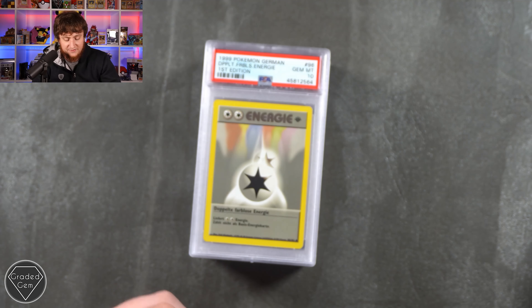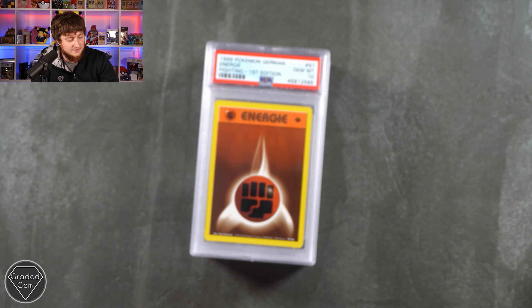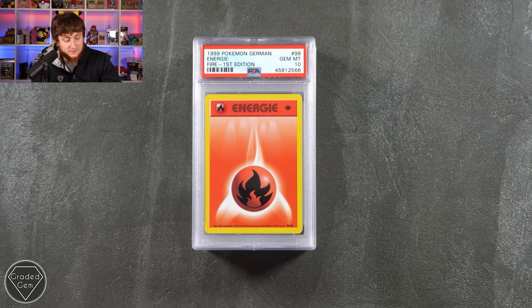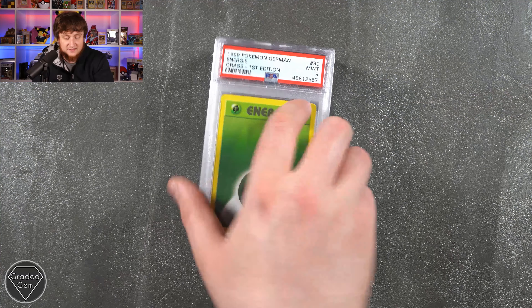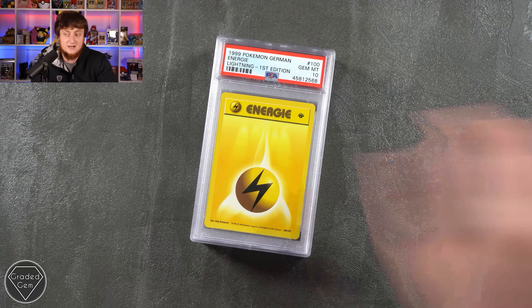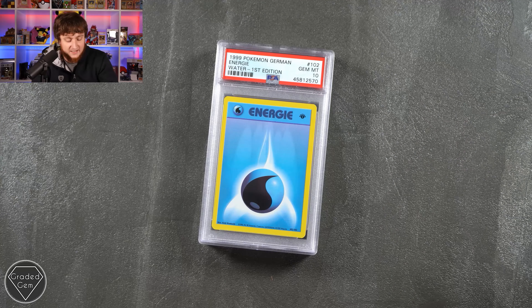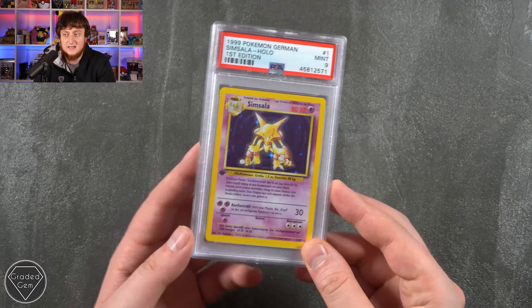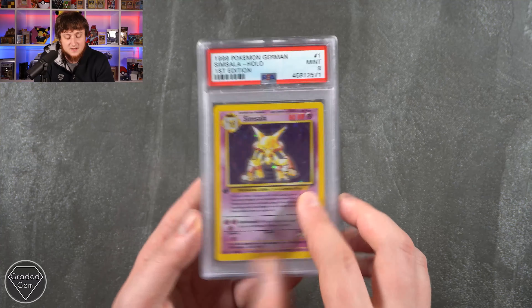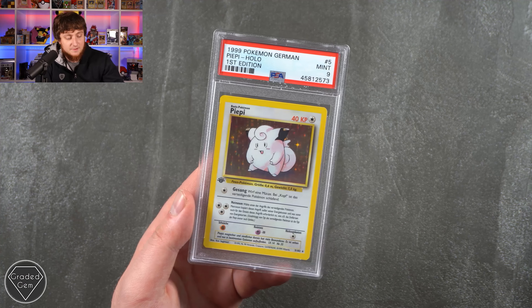We then have the Double Colorless — Gem Mint 10 is exactly what we want to see. We'll then have the energy cards: Gem Mint 10, Mint 9 on the grass energy, Gem Mint 10 on the lightning, Psychic Mint 9, Water first edition. A lovely Sim Sala — that's exactly the sort of cards we want to see. Mint 9 on the Cheneiria with a Near Mint 8, and the Plus Power with a Mint 9.